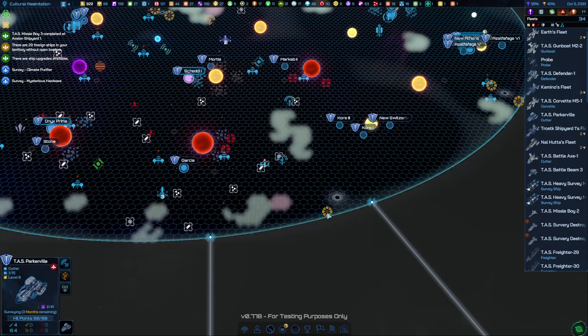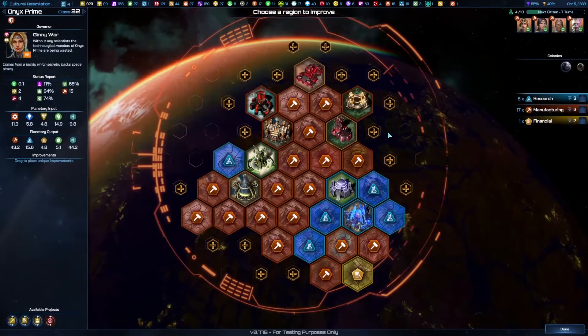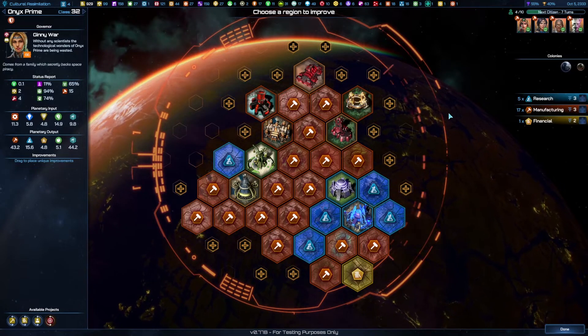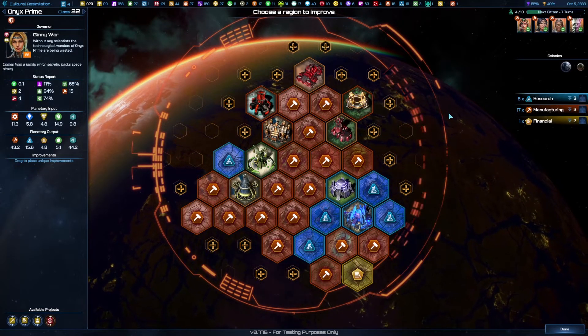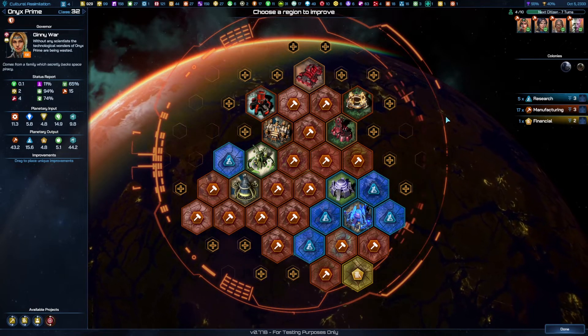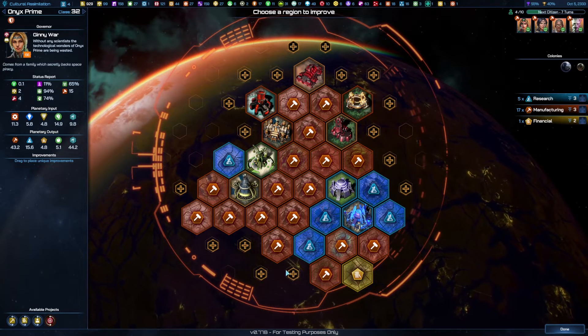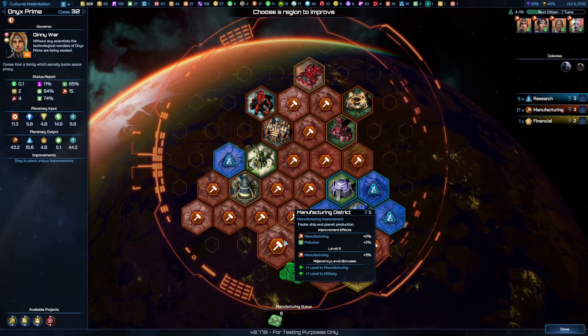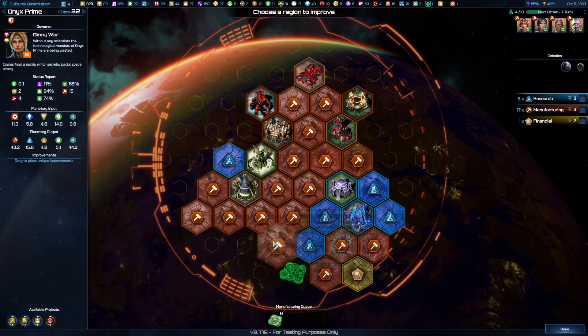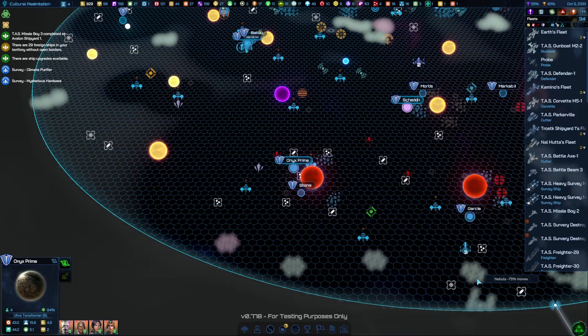Give Parkerville some HP to keep it alive a little longer just in case it ever gets attacked. This is Onyx Prime — not really much to build here. Something that would be really good here is that one building that gives us the mine, the research, and the production. Actually, it would be better to delete an existing building first.